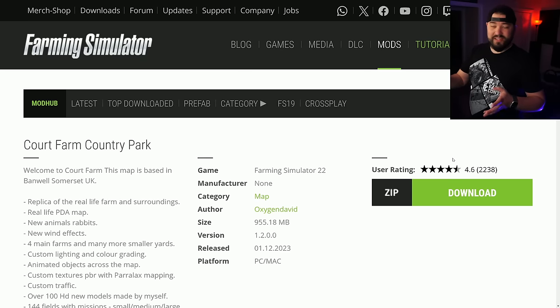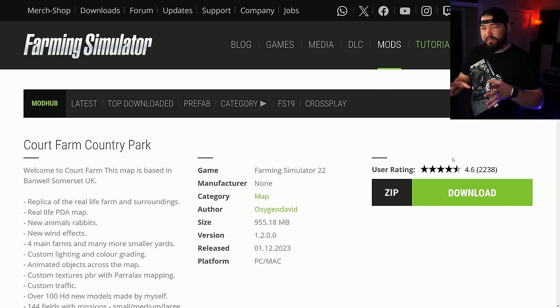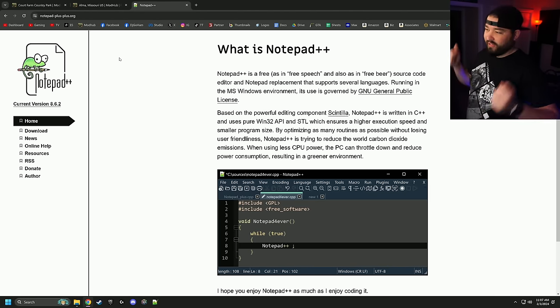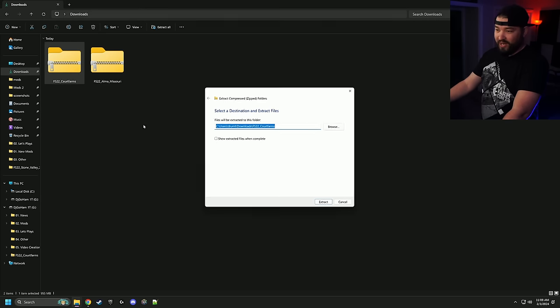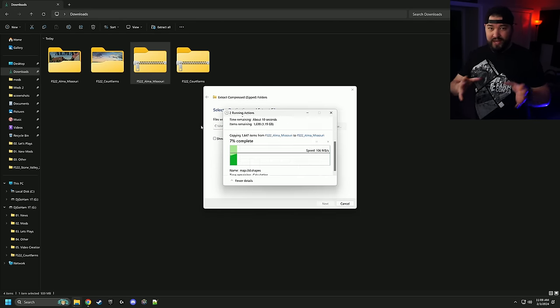Let's start off with the basics. We need some maps, so I'm going to show you Core Farms and Alma Missouri — they're both a little different but fairly simple once you've got it. You're also going to want Notepad++; the website is notepad-plus-plus.org. Once we've got our maps, we want to set them to extract, so we're going to extract Core Farms and Alma Missouri.